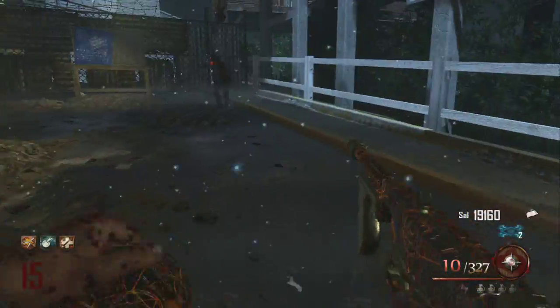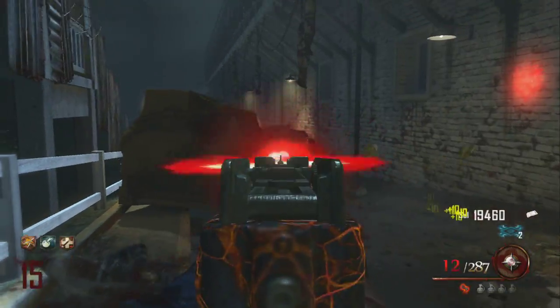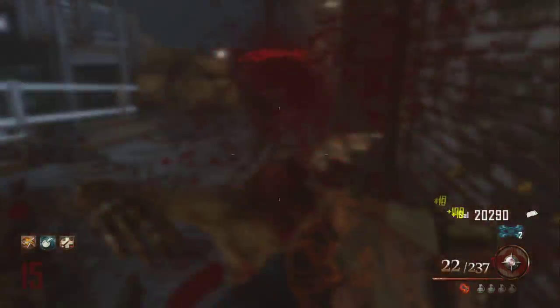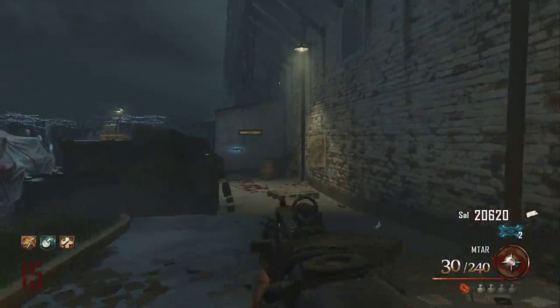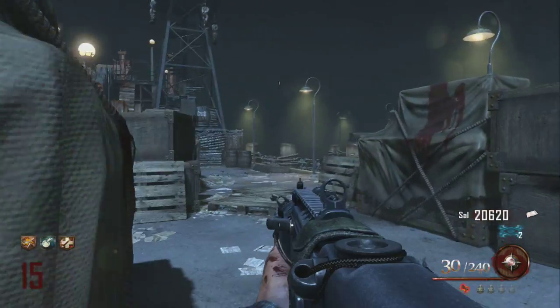Spartan206 here, bringing you a complete walkthrough and guide on how to do the Mob of the Dead Easter egg, which is the Pop Goes the Weasel achievement. The requirements for this are two to four players, you need to have the Hell's Retriever tomahawk, and you also need to be able to build and refill the plane. Videos on those if you don't know how are in the annotations and description.